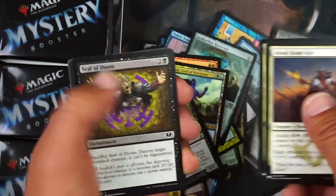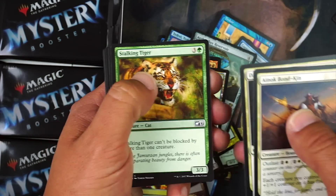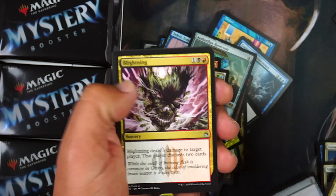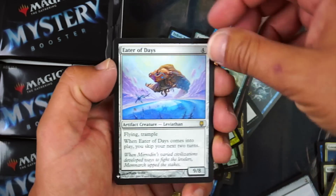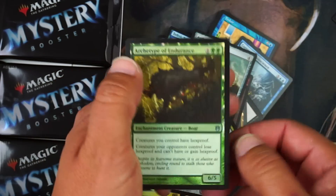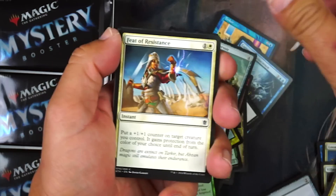Pondering Mage — glad to play with that again, fun card in draft. Stalking Tiger — can't be blocked by more than one creature. Lightning Bolt — love that card. Eater of Days — don't love that card. Savage Jungle Blade. And Archon of Redemption — the foil I've had for a while that's always been around five to seven dollars.